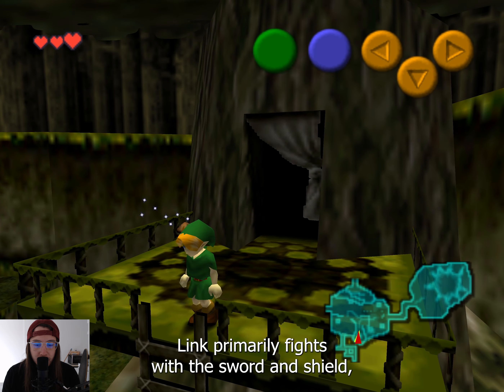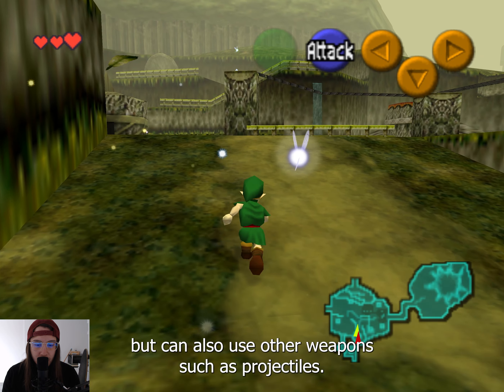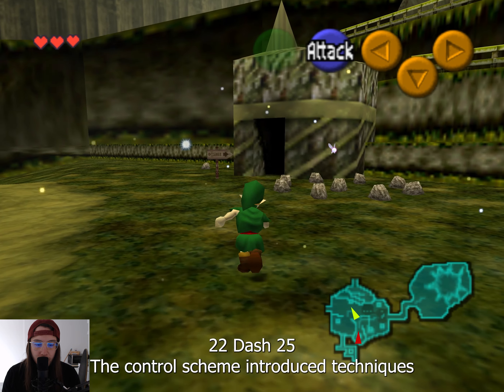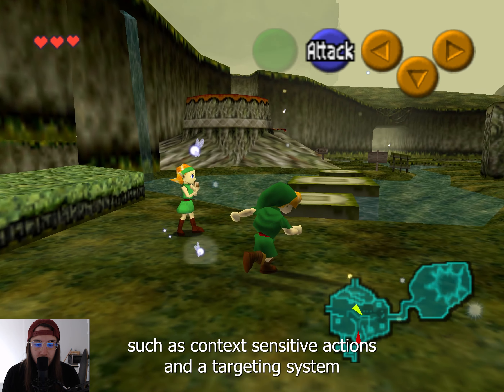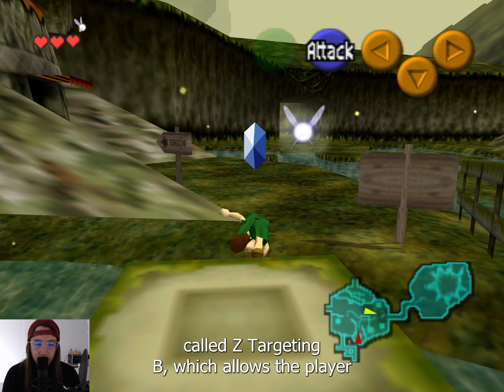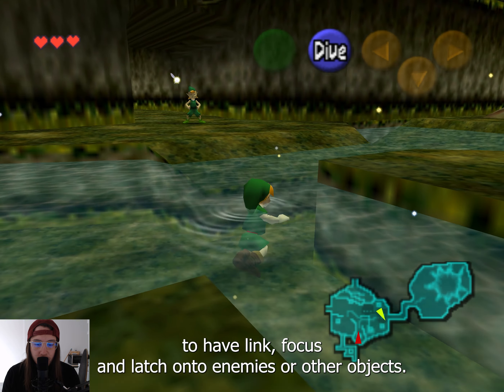Link primarily fights with a sword and shield, but can also use other weapons such as projectiles, bombs, and magic spells. The control scheme introduced techniques such as context-sensitive actions and a targeting system called Z-Targeting, which allows the player to have Link focus and latch onto enemies or other objects.